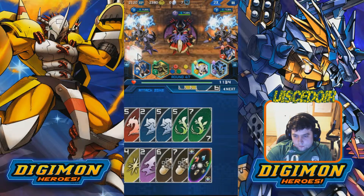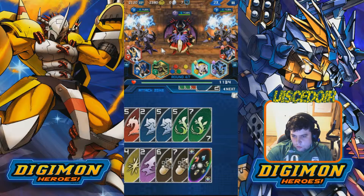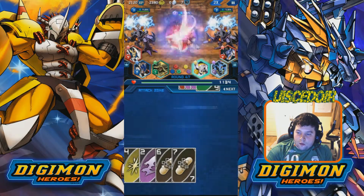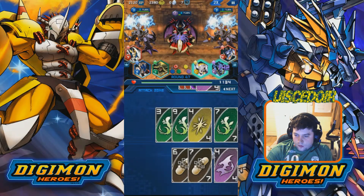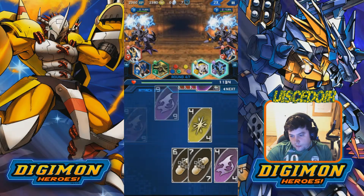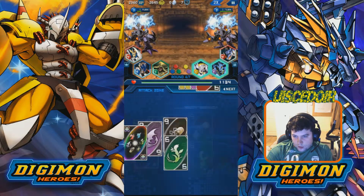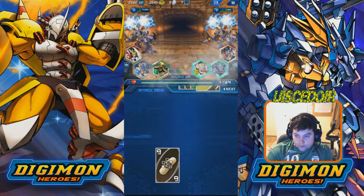It takes a certain number of turns for these guys to build up their power, so we try to save that move for the boss fight. But because there are so many rounds here, we'll have it back by then. If you had yellow or even two yellows with a critical, it would be better to use yellow. The gameplay is very simple — it'd be good for kids. You don't really have to concentrate; all you have to do is find three that match and you'll clear most levels as long as your Digimon are strong enough.